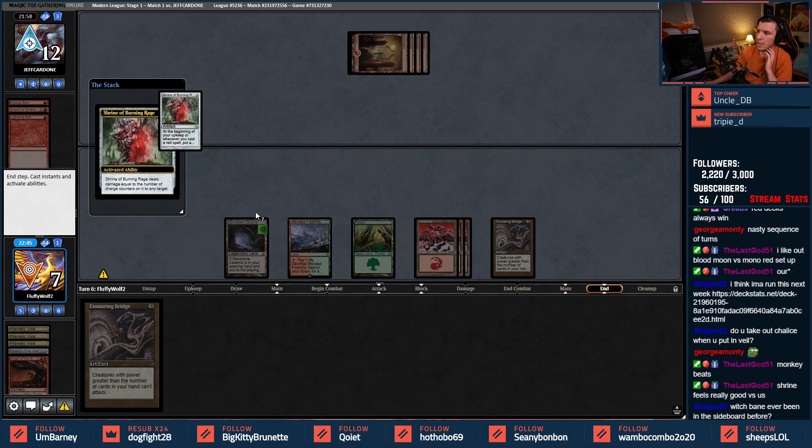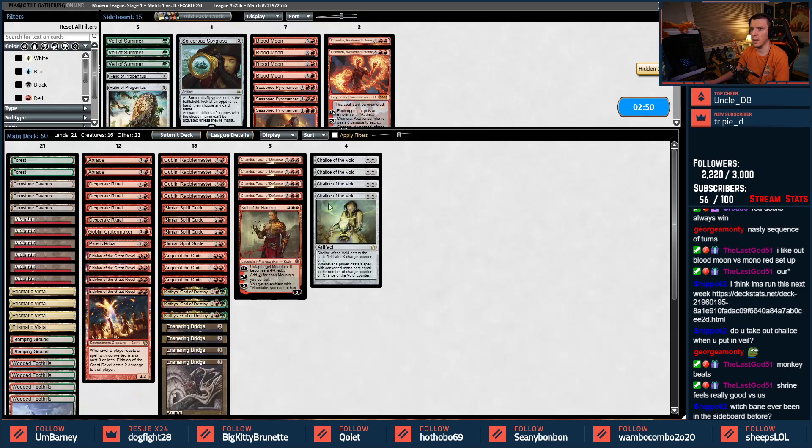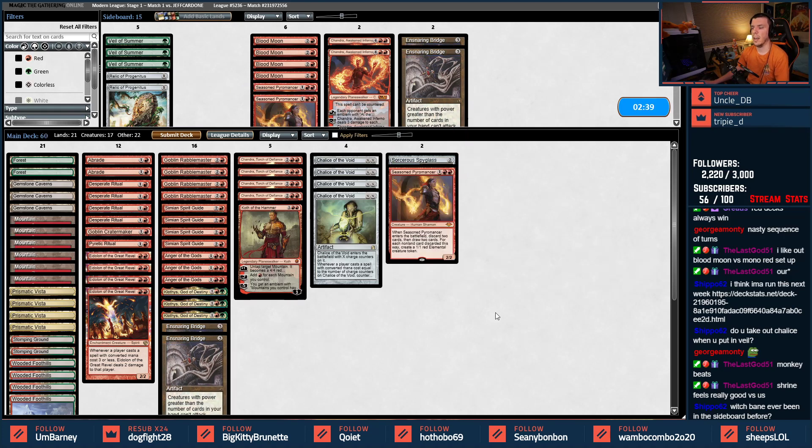Witchbane has been in the sideboard before for some people — I'd actually rather just run Leyline of Sanctity and chance getting it into my hand. Spyglass in, one Bridge out. On the play, let's bring in a Seasoned Pyromancer over one more Bridge and run it back.